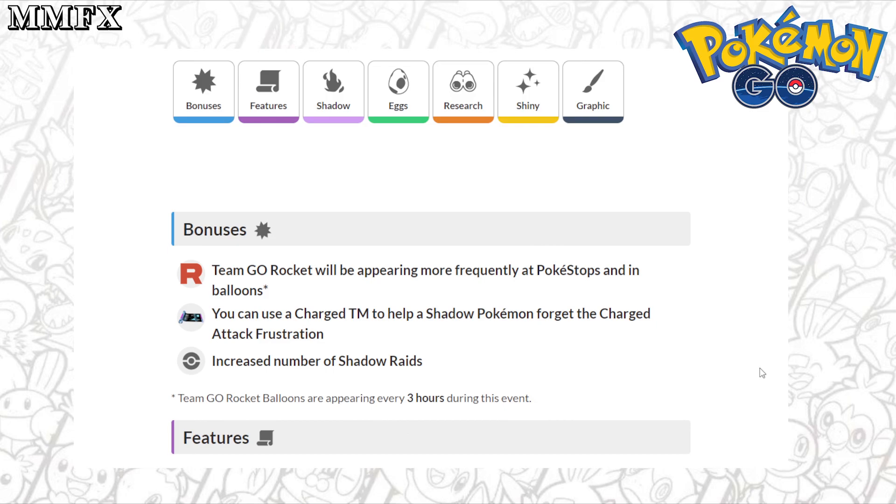The bonuses for this event: Team Go Rocket will be appearing more frequently at Pokestops and in Balloons — that's really good to try and get your Gibles. You can use the Charge TM to help a Shadow Pokemon forget Frustration, which is a big one. All the Shadow Mewtwo's you've been getting, use this chance to get rid of that Frustration because it is needed. There's also an increased number of Shadow Raids, which is good — it's the first time it's actually been added to the bonuses of the Team Rocket Takeover.